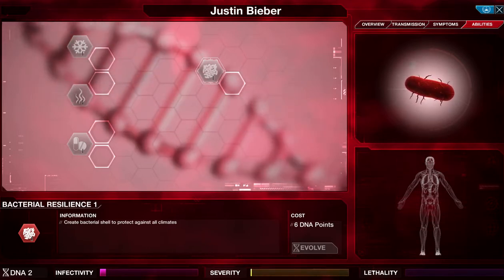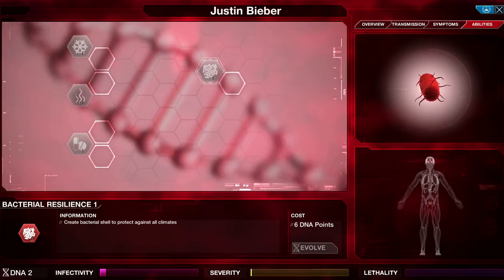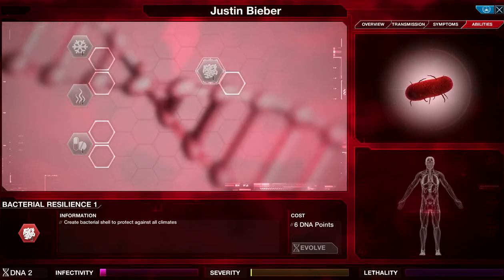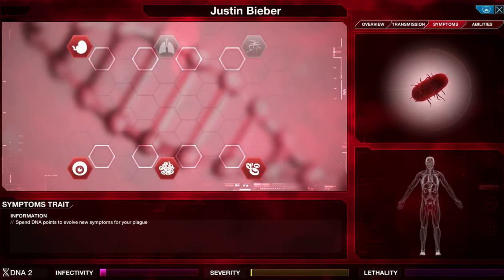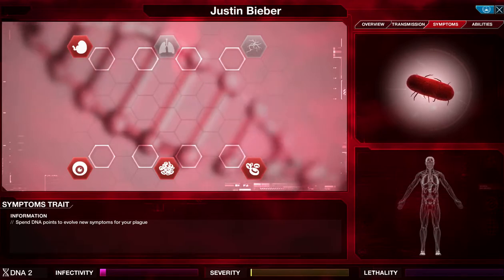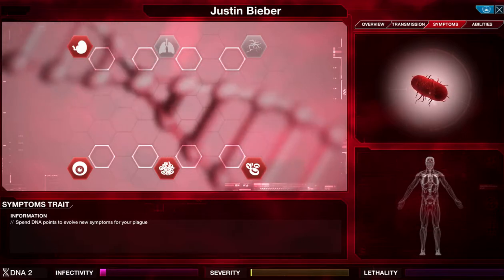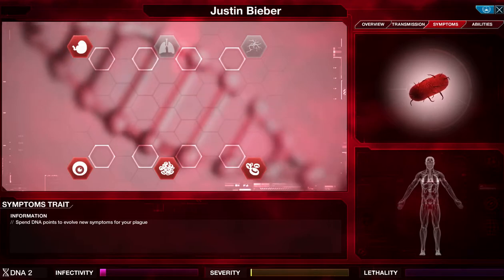Here is the special ability for each plague type — it's different for every type. For bacteria, it creates bacterial shelter protecting against all climates — both hot and cold. I ignore the individual hot and cold upgrades and just get level three of this when necessary, unless near the end of the game when I desperately need to spread in Greenland. And as you'll learn playing this game, Greenland is a real pain in your arse.